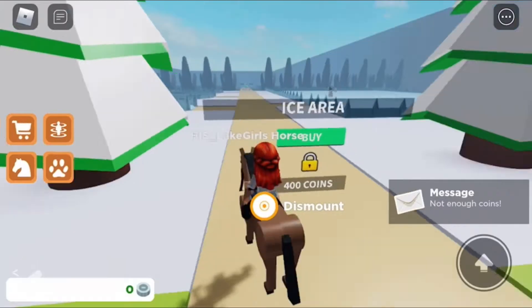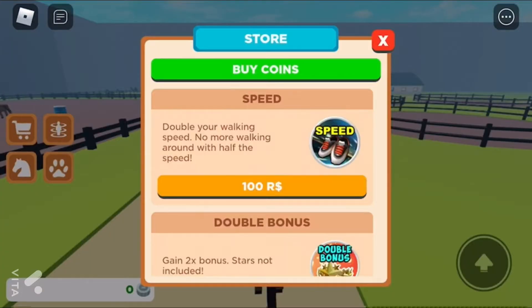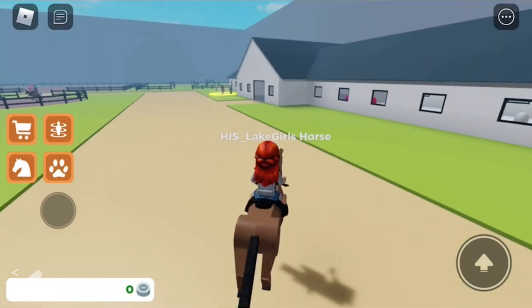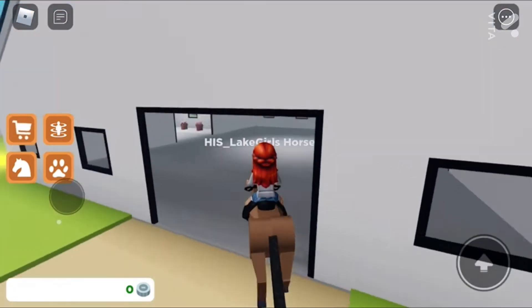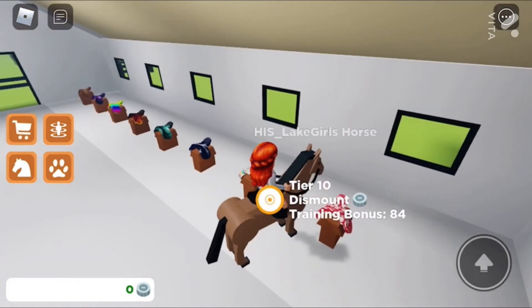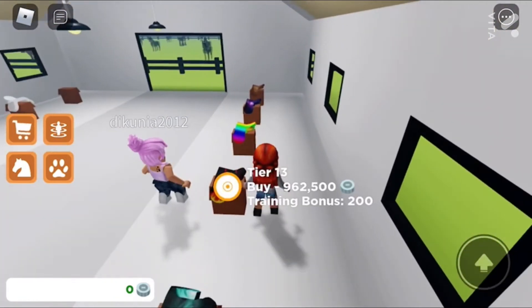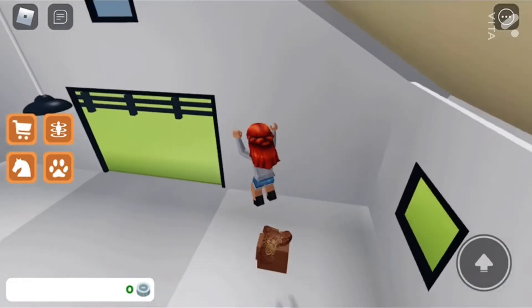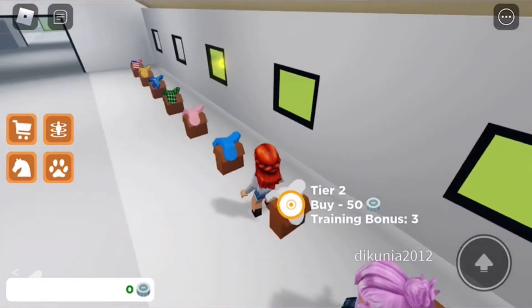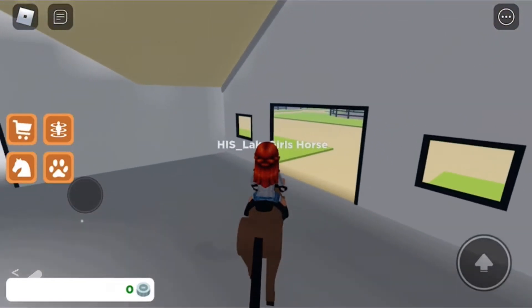How do you even get coins? These saddles are expensive — my horse is literally worth like 20 coins. Wow, this is just ridiculous — a saddle is four million dollars! This one is 50 coins. I wonder... I have no idea what to do in this game. I really don't.